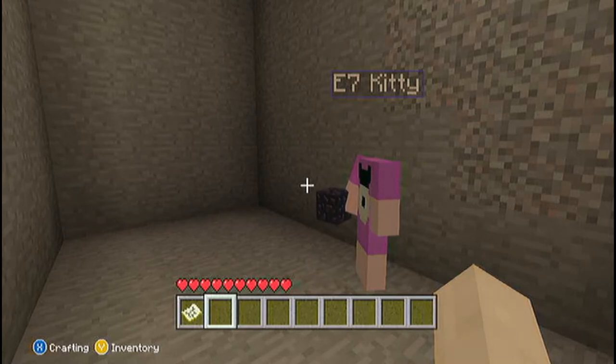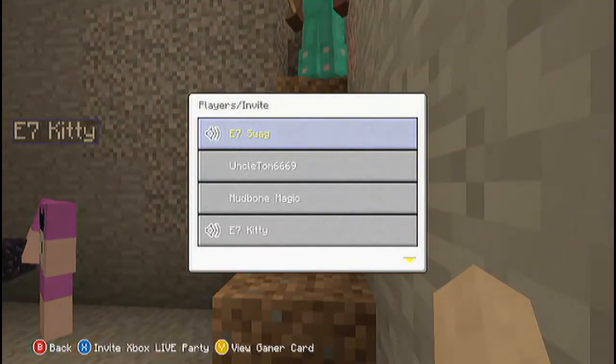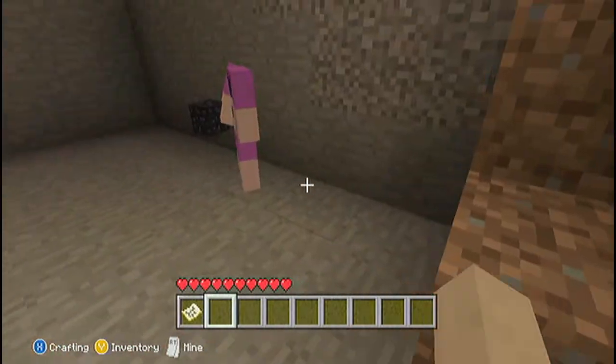Hello mates, I'm here with E7 Swag, Uncle Tom — no one cares about him — Mon Bone Magic, E7 Kitty, which is awesome. Yep, and look at me, I'm headless.